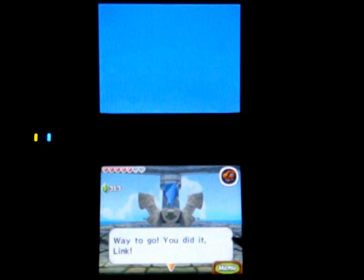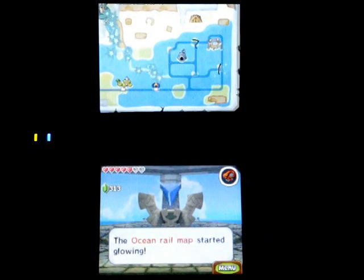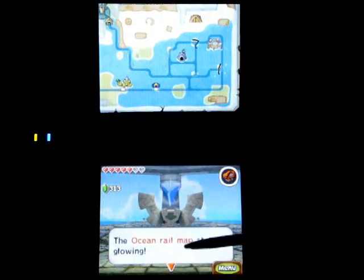Very nice. The ocean rail map started glowing — we got some tracks leading to the Tower of Spirits. And as far as I know, besides the heart container of course, that's all we need to do here.